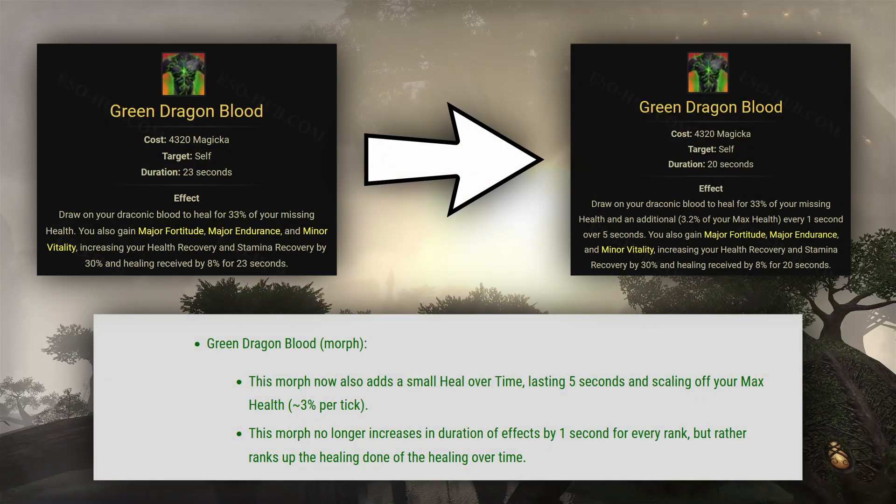Dragon Knight's Green Dragonblood ability will now grant you a healing over time effect that will heal you for almost 16% of your max HP over 5 seconds. It ticks for 3.2% of your max HP every second. Leveling the morph no longer increases the duration of the buffs, so they'll stay at 20 seconds, just like the base morph, rather than being 23 seconds long at rank 4.